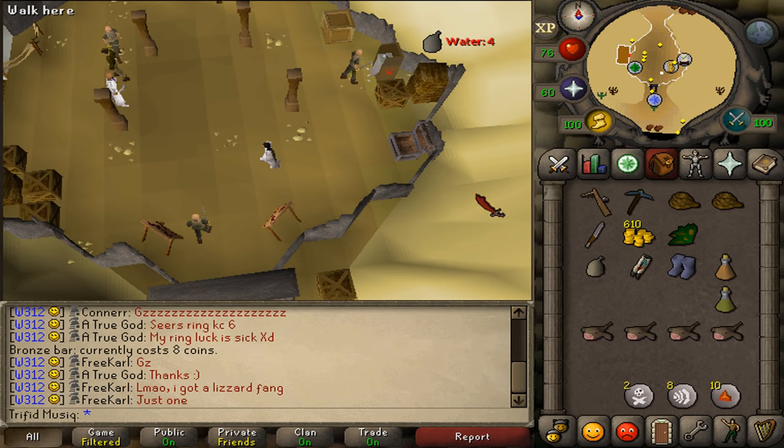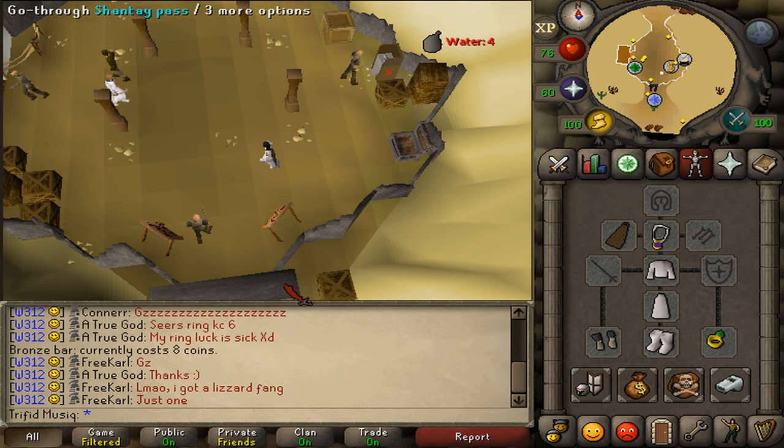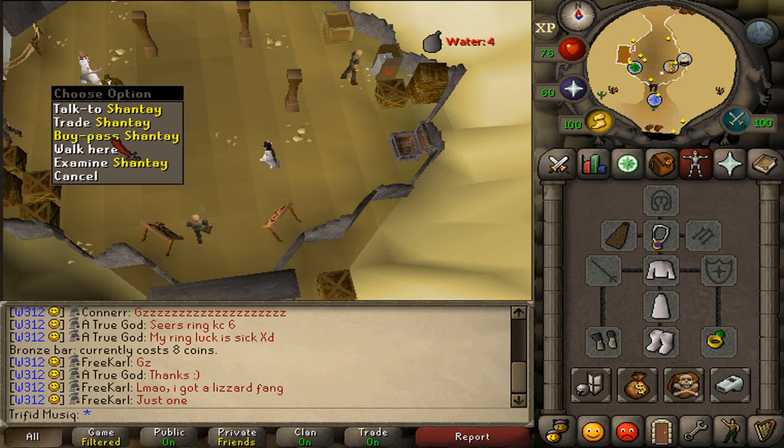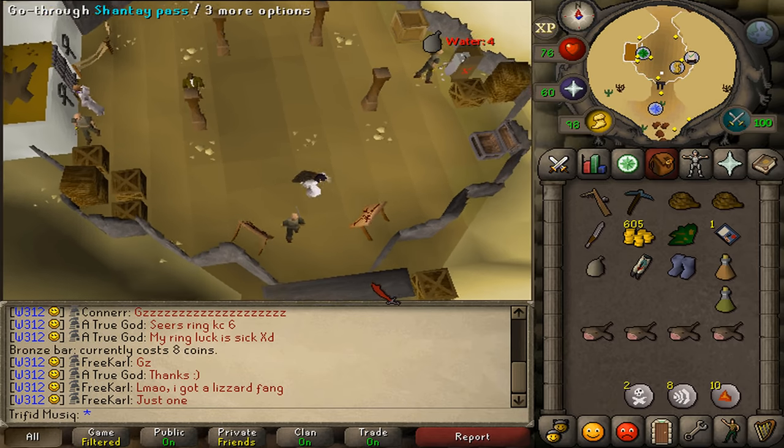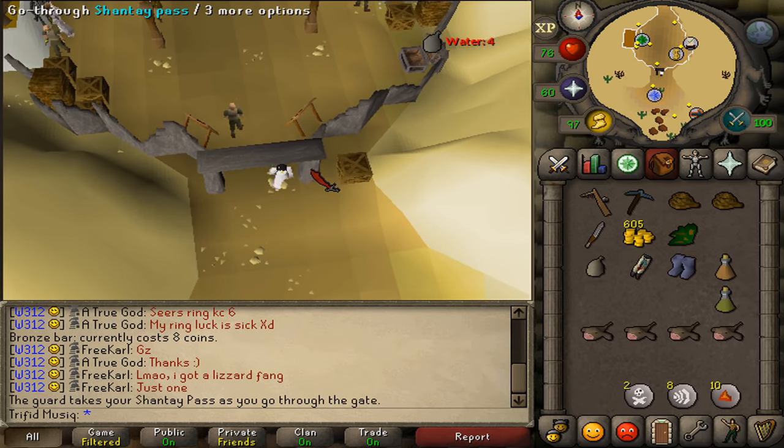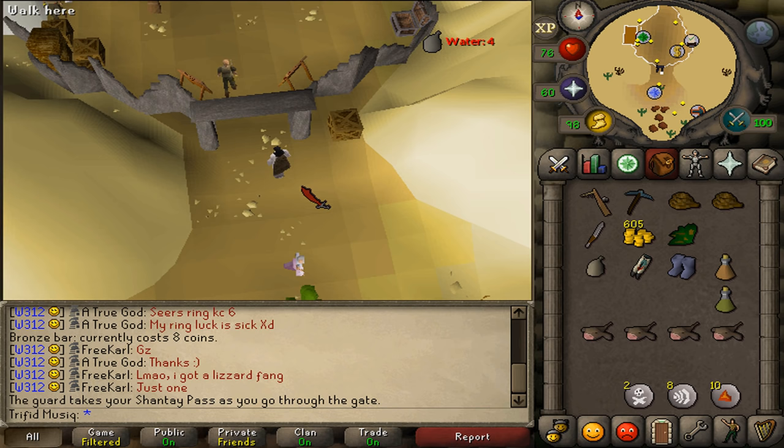Alright, let's start with the first task. Equip your full desert gear and go through Shantay Pass — but first let's buy a pass. Go through Shantay Pass and this will be task number 1 completed.